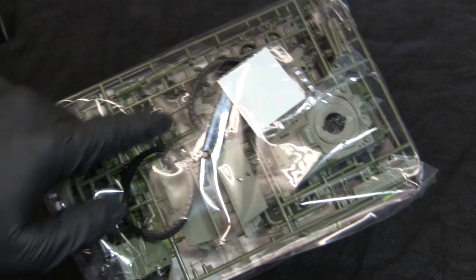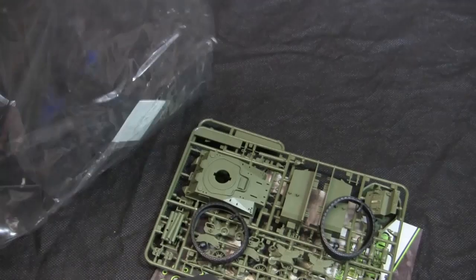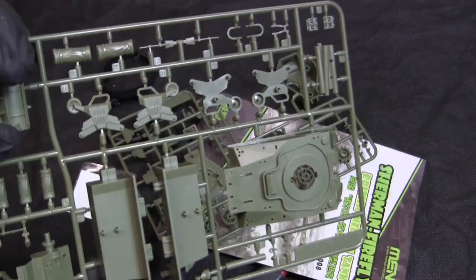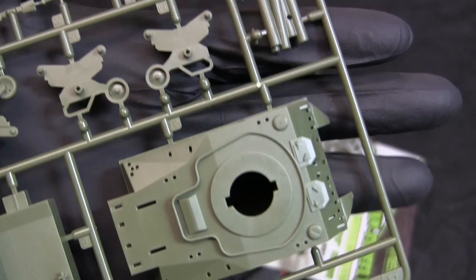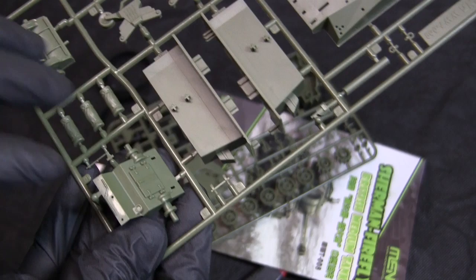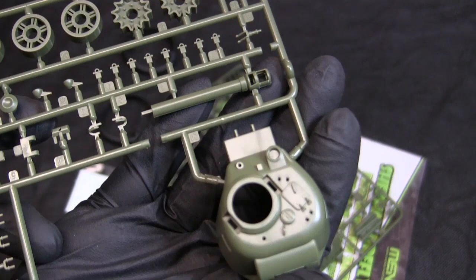Just like with the other World War Tunes model kits, these are all comprised of injection-molded plastic parts, with the only exception being the rubber track bands. Like the other Allied kits in the World War Tunes lineup, the Firefly is molded in olive green polystyrene. The kit design is very similar to the M4A1 — we have the hull in two halves and the stylized VVSS suspension. The detailing on the parts is pretty good considering they are on the simpler end, on par with the other kits in the lineup.